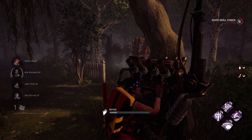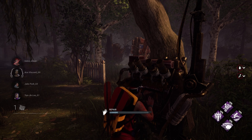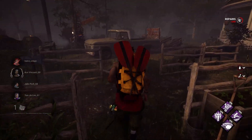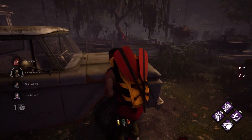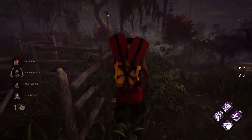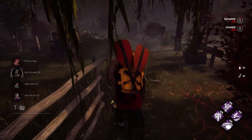Tip number twenty-two: if you find yourself three-genned, everyone should work on their own generators. The killer has two choices here: one is to take a chase with one of the survivors in hopes of downing them quickly; the second is to keep kicking all three of the gens, but that usually leads to just a really slow way to lose a gen.